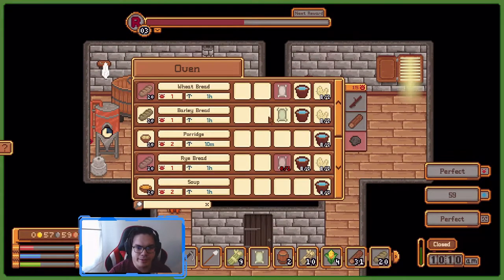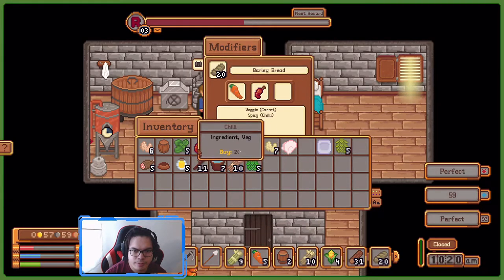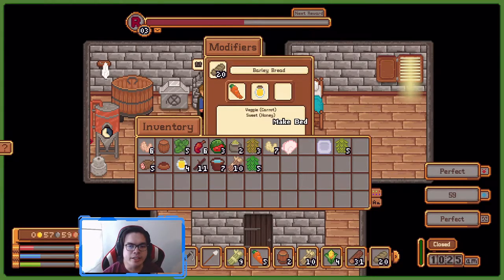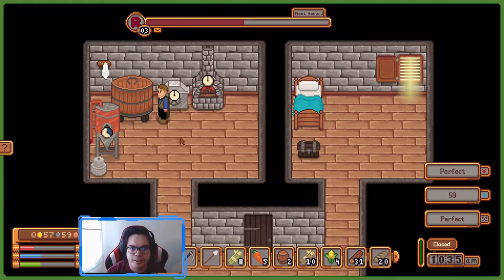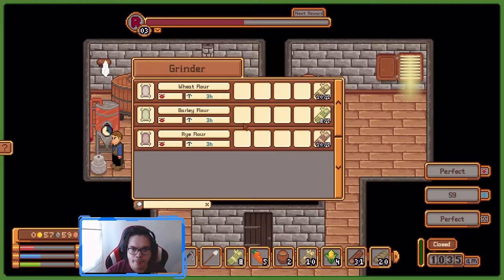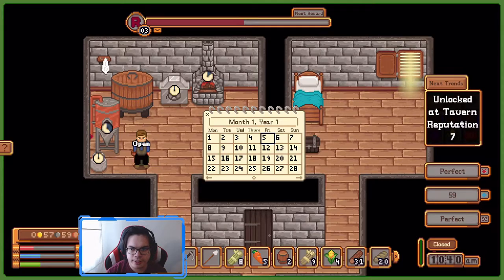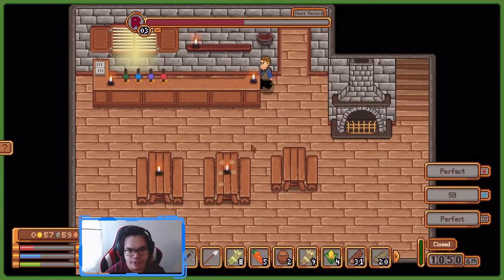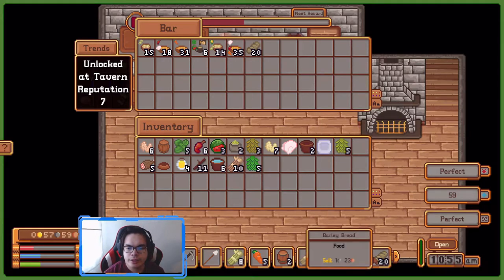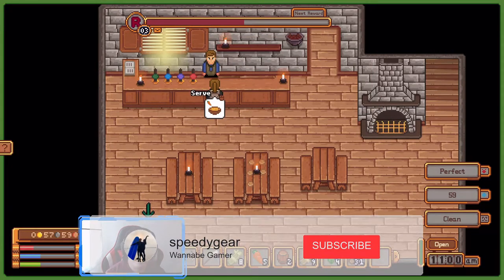We're gonna make some soups here. Can we put chicken? No, we can only put veggies. We're gonna put veggie cooking with spicy bread, vegetable bread, honey — yeah that might work. Make some dark barley, make some wheat flour. I'm quite curious if we need to get more of these things — it takes quite a long time. So we're gonna open here, get some bread there.